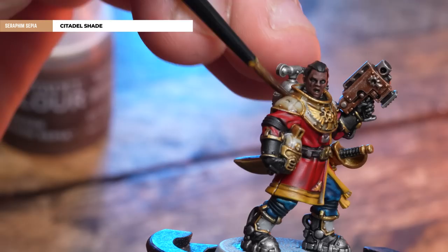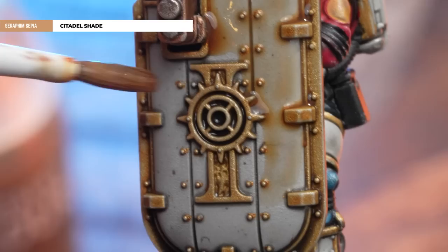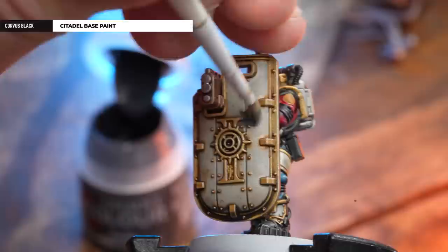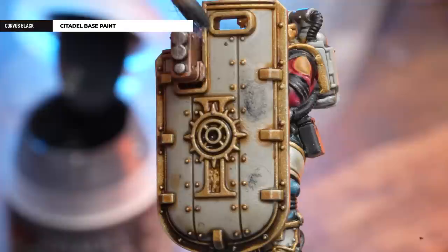Once the Nuln Oil is dry, we're going to apply Seraphim Sepia to the white armour to give it a warmer, cream look. And before we move on to basing, we're just going to get some Ball Red and apply that to the visors — with that gold undercoat it will give it a slightly different finish to the tunic. Now for some cool scorched marks, what we're going to do is just stab onto the shield using Corvus Black, acting like a dry brush so we haven't removed as much pigment, giving it a nice scorched effect.